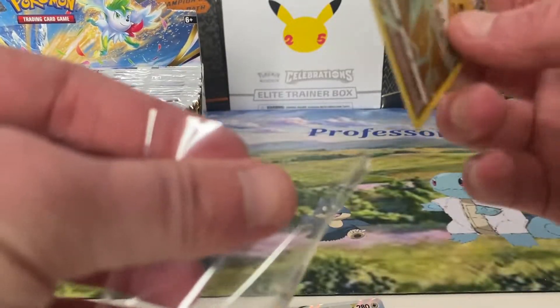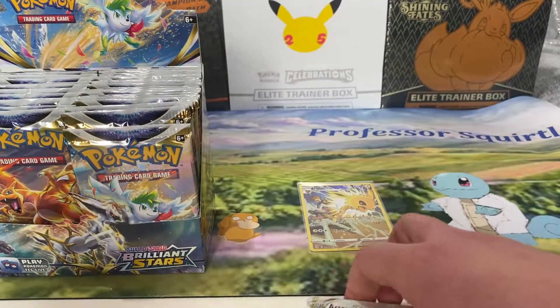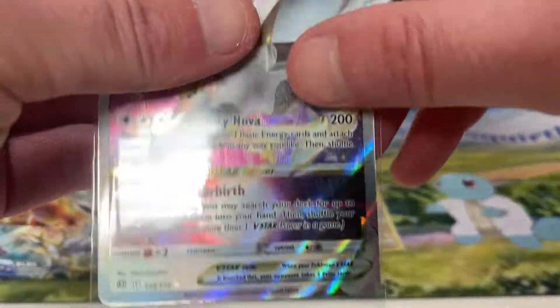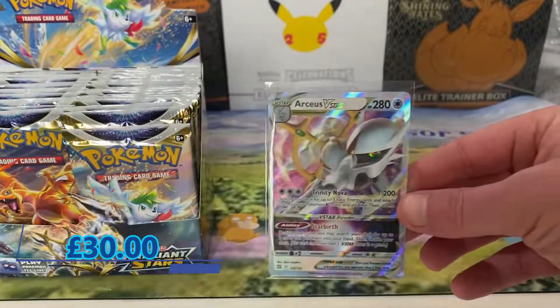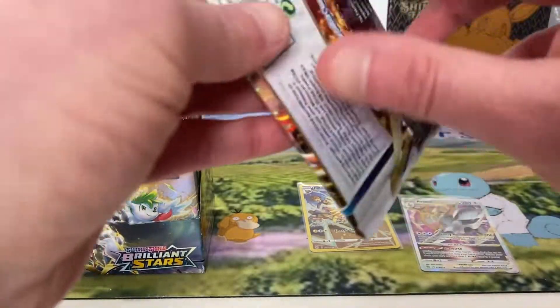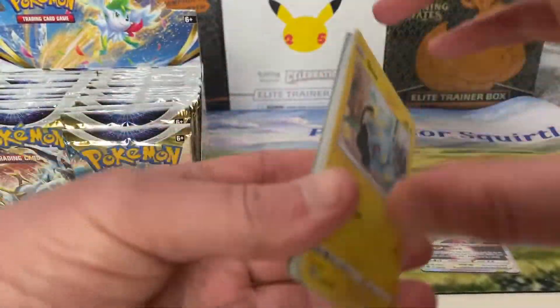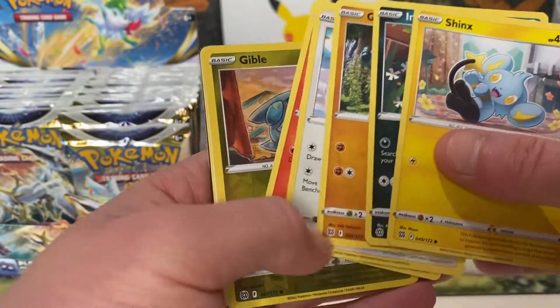I've got all four of the V-Stars in Japanese. Is that the rarest Arceus in the pack? No — you've got the gold Arceus, the Arceus Full Art, Alternate Art. So, on the right path. A lot of booster boxes I've seen don't have a V-Star in them, and if they do, they have more than one. So you'd probably picked the better booster box, if I'm honest with you.